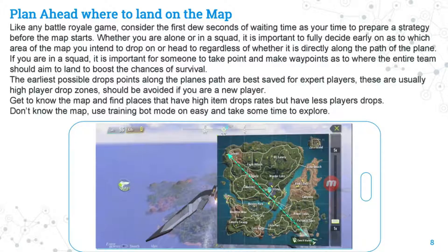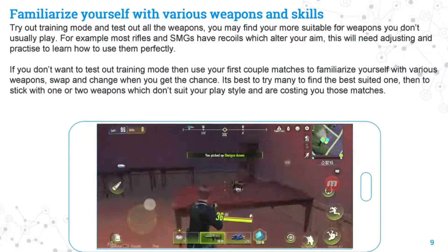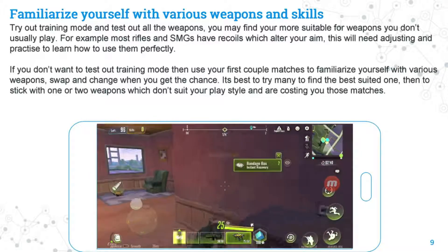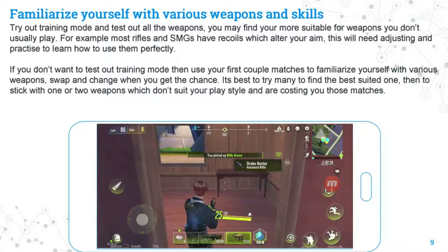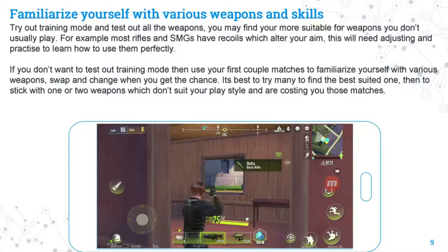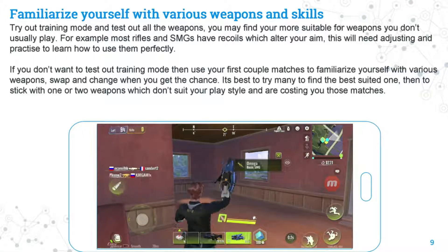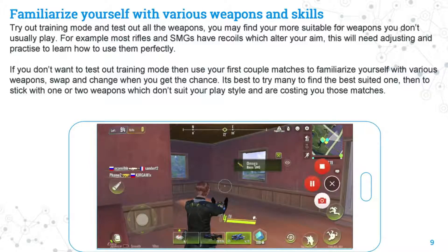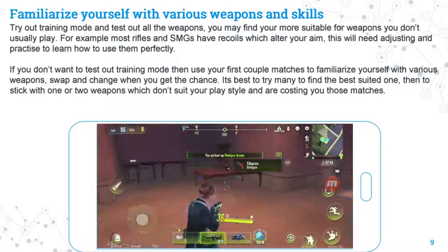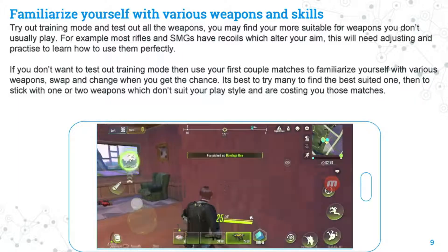Use the training bot mode on easy mode to explore the map and familiarize yourself with various weapons and skills. Try out all the weapons — you may find more suitable ones than you'd expect. For example, most rifles and SMGs have recoil which alters your aim, so they require practice to use perfectly. If you don't want to use training mode, use your first couple of matches to experiment. Swap and change weapons when you get a chance, and try many before settling on one or two that suit your play style.